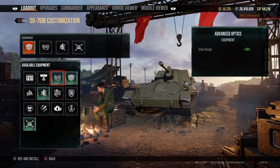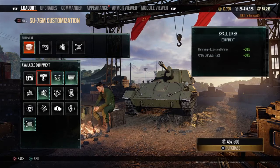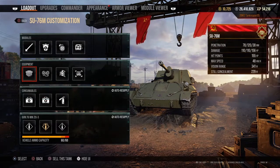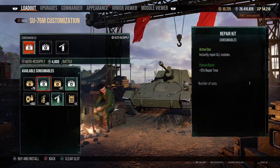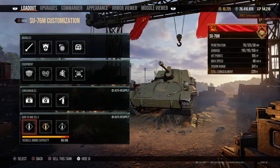For equipment, I put Advanced Optics to improve the view range, Advanced Concealment to improve the tank's concealment, and Advanced Loading to improve the gun's reload time. I also put a Repair Kit, First Aid Kit, and Fire Extinguisher, because you never know when you'll need them.